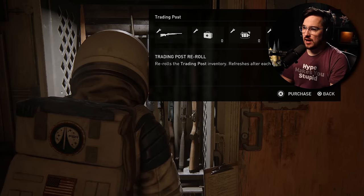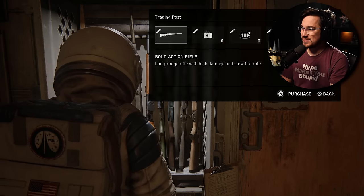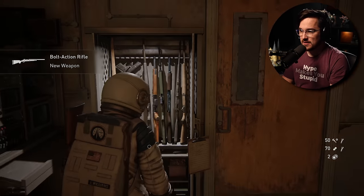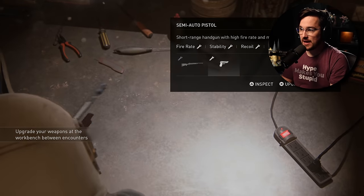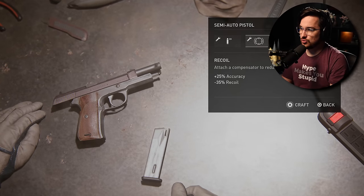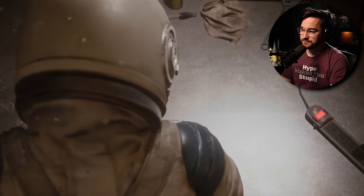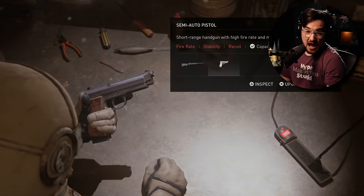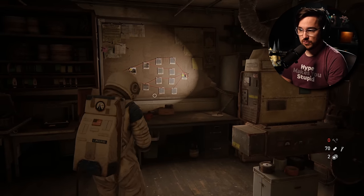We just unlocked a bunch of materials. We can go to the weapon rack trading post and purchase different weapons — such as bombs — or reroll the trading post. I'd rather have the bolt action rifle, so I'll take that. We can also take this opportunity to improve our weapons. Magazine capacity is probably a good idea. And in case you're not familiar with roguelikes, if you die, all of this is reset and you try your run again — every single time it's a little bit different.